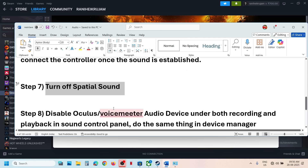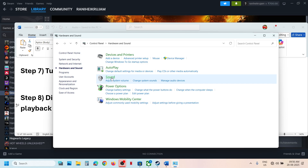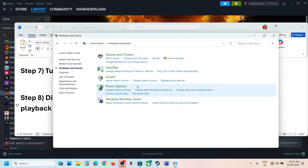The next step is to disable Oculus VoiceMeeter or any other virtual audio device under both the Recording and Playback tabs in the Sound Control Panel. Click Sound, and under the Playback tab, if you see Oculus VoiceMeeter or any virtual device, right-click and disable it. Keep only the speaker you want to use enabled. Do the same in the Recording tab — disable everything except the microphone you want to use.